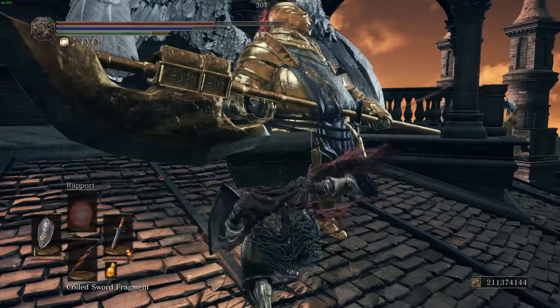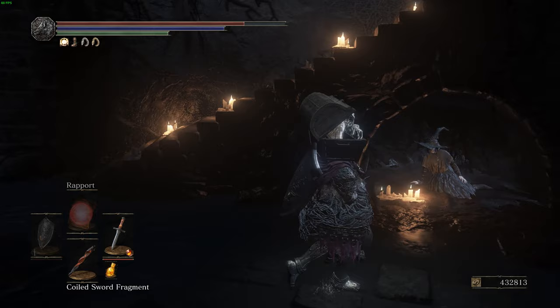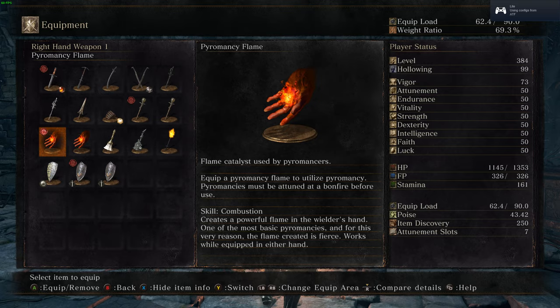You can use that to level up to around level 200. Make sure you have picked up the Rapport Pyromancy, which you can buy from Karla by giving her the Quelana Pyromancy Tome found in the Smoldering Lake. You will also need to grab a Pyromancy Flame by saving Cornyx in the Undead Settlement — he will hand it to you after you talk to him.